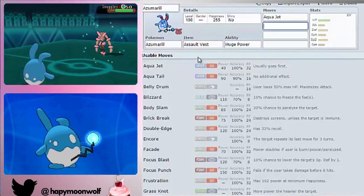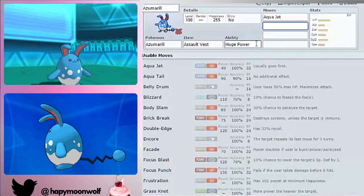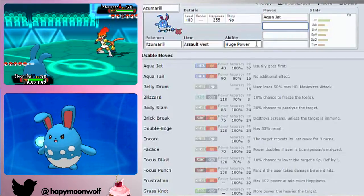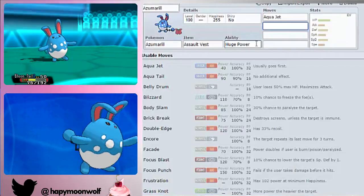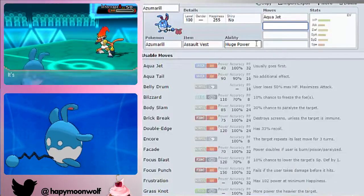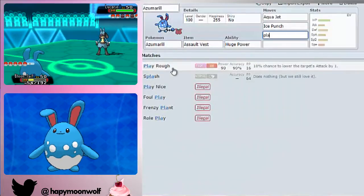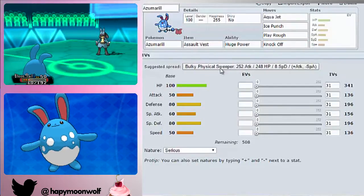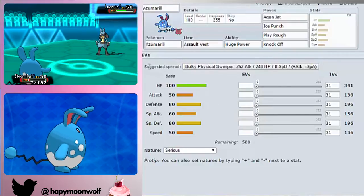You're going to want Aqua Jet — STAB priority with the Huge Power boost. Any Azumarill without Aqua Jet would just be ridiculous. You may also want Waterfall for a more powerful Water type move, good for Heatran and any Fire types weak to your STAB. Azumarill is the only Water/Fairy type. It also gets Aqua Tail and Ice Punch for Grass types. I'd recommend Ice Punch, Play Rough for STAB, and Knock Off for coverage — Knock Off is a really good all-round move even without STAB, especially against Eviolite users like Eviolite Dusclops.